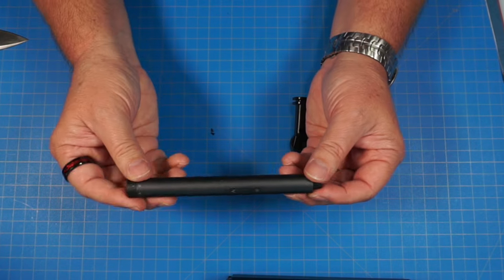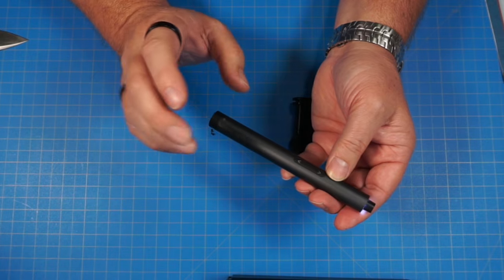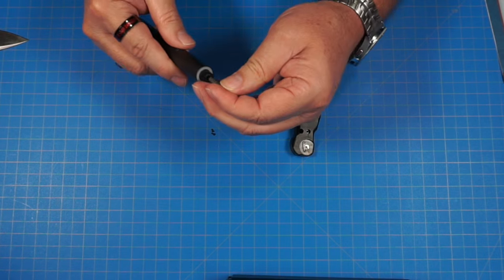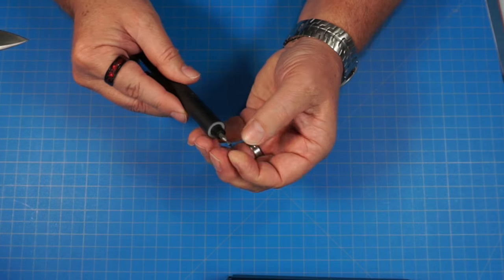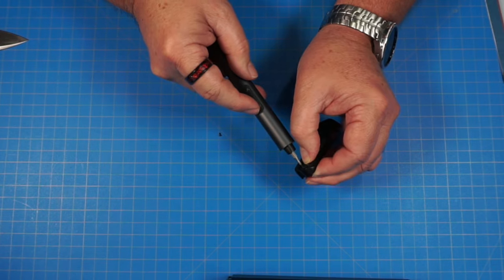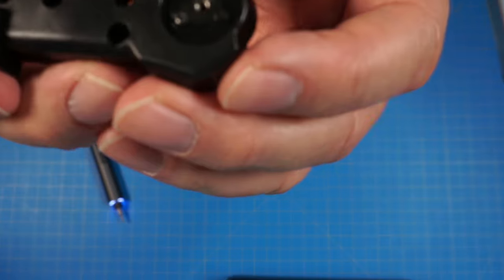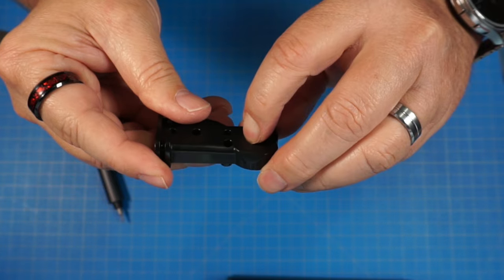I'm going to get out the handy dandy Fantic E1 Max right here — this is a great little electric screwdriver. If you're interested in getting one, it's available in the description down below. I'm going to use the smaller PH00 bit. Let's get our bracket back on, line up one hole and get that screw in, then get the other screw in. It's going to look just like that. I went a little too hard and split it a bit, but it should be fine — it's just holding that nut in there, so there shouldn't be any issues.